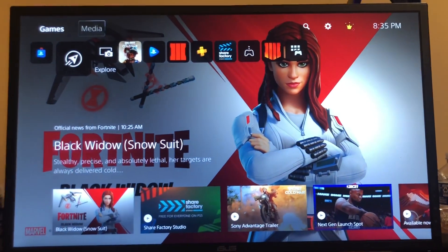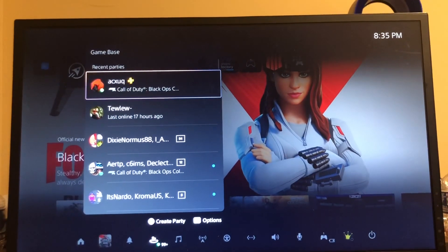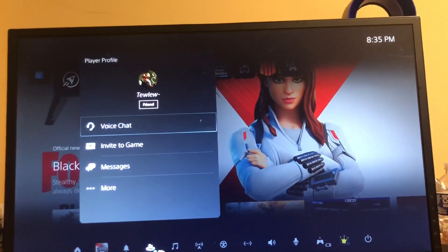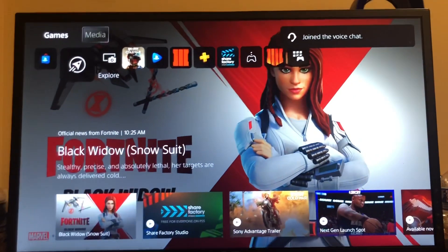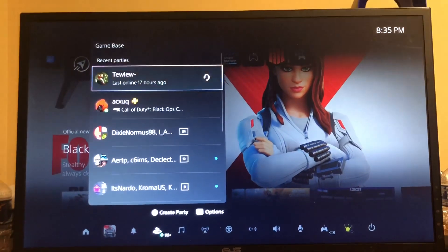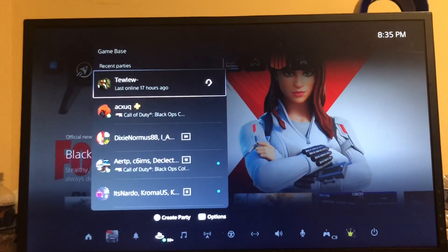Alright guys, so I just want to go into more detail on the party system because it can be a little confusing. So let me just join a party real quick, like I just showed you how to do. To leave a party or edit the party, you press the PlayStation button again, go down to Game Base, and you can see your current party. You just want to hit Options on it right here like this — it may take a second.